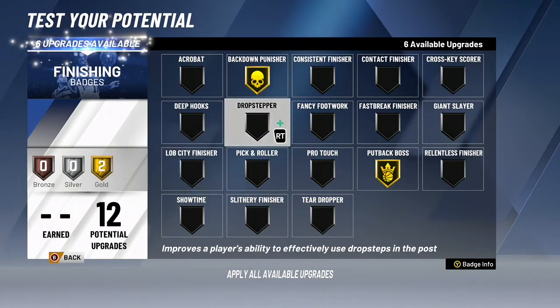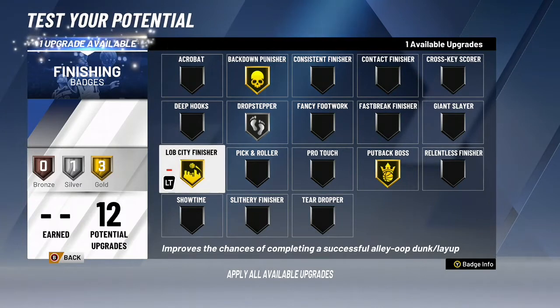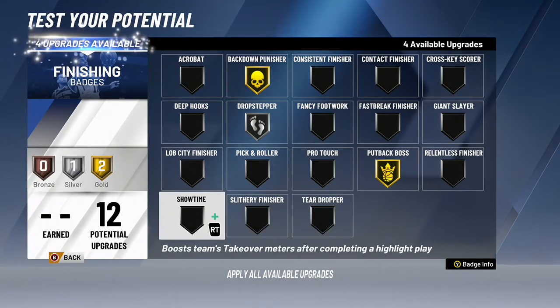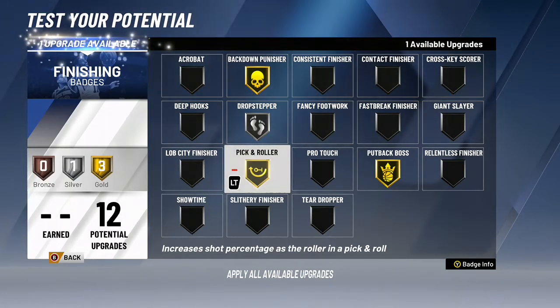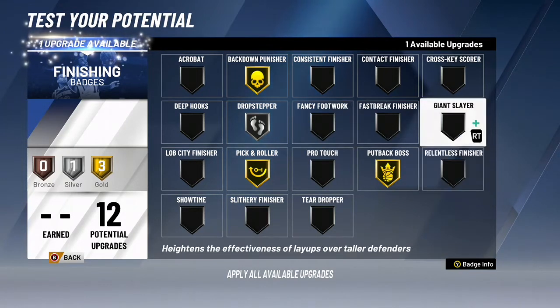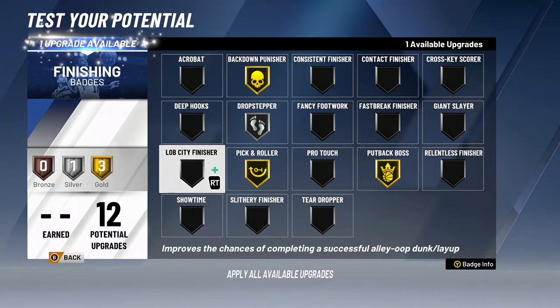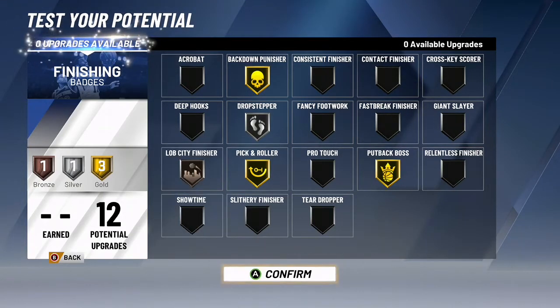Should I do lopsided finisher? Let's put drop stepper to silver. Yeah, let's do lopsided finisher — let's put that to silver actually. No, no — I don't need tear dropper. Pick and roller? Let's go with pick and roller — yeah, I have to run that pro-am. And let's put our last one on Bob City finisher. Yeah, let's do that.